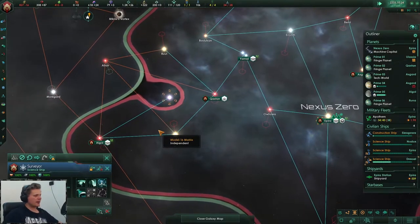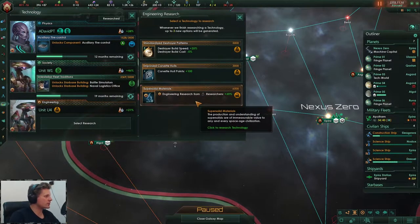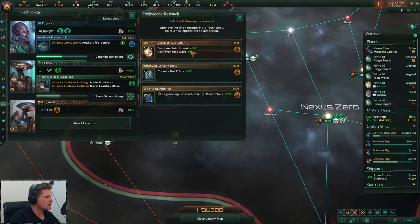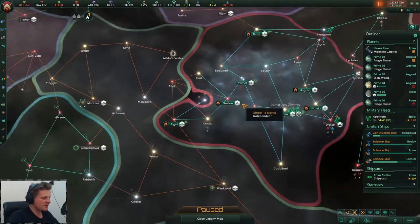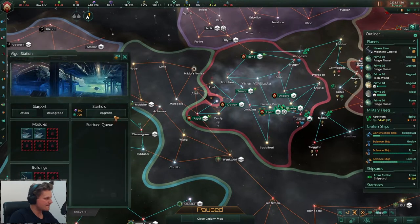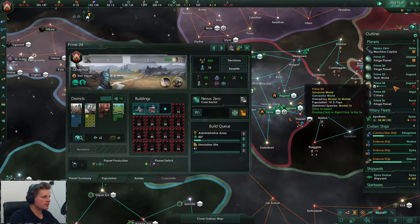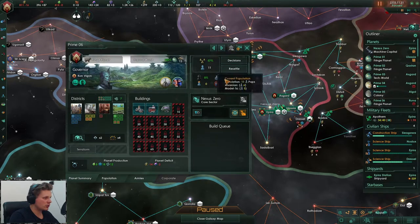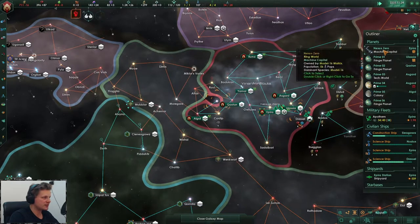So we get starhold - let's upgrade all of the stations to get more engineering. Maybe yeah, we might be. Upgrade you. Let's take things a bit slow - that's been done, you are at 11, let's boost jobs in the nexus.